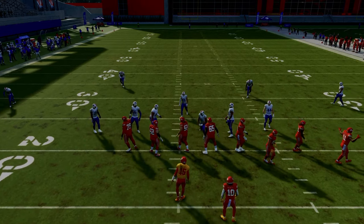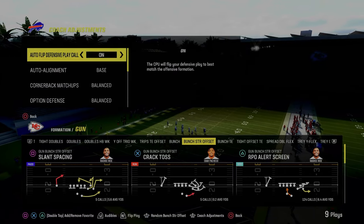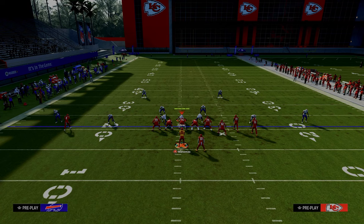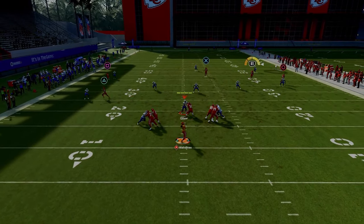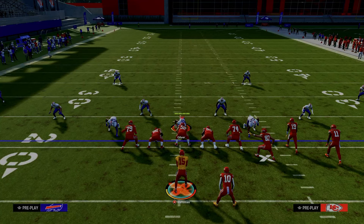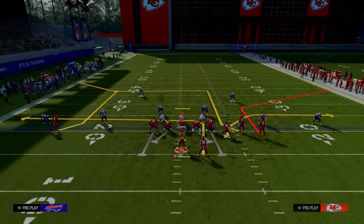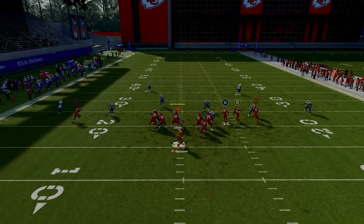The last defensive coverage I want to go over — and I think this is the best one if someone's trying to really defend the big corner, little corner concept — they're going to ultimately end up in a cover three cloud out of dollar. The outside third defender will go guard the slot corner route. Their idea is to take that outside third and have him take away your deep corner, then use press cloud to take that away. But the problem is it actually leaves them vulnerable up the middle of the field to your tight end.